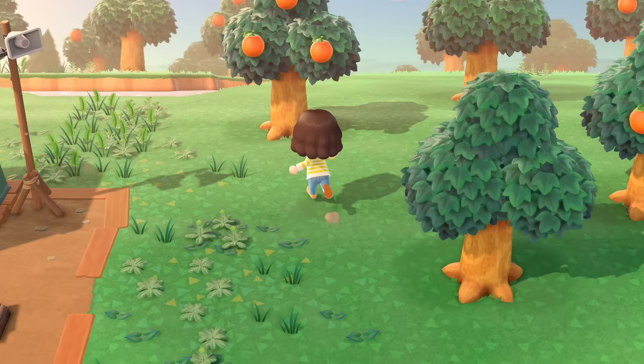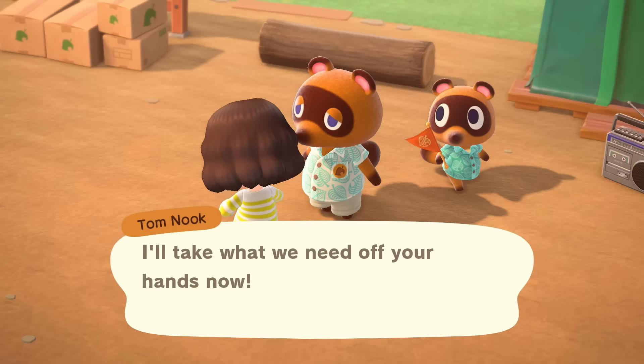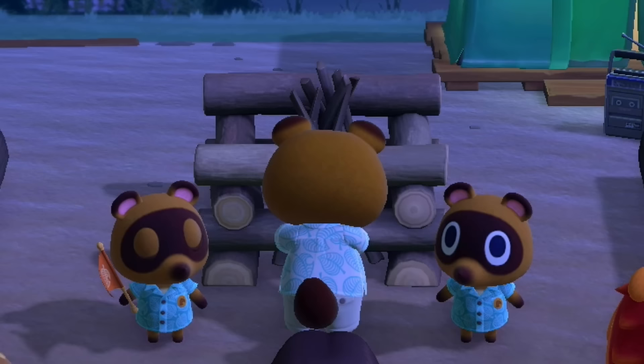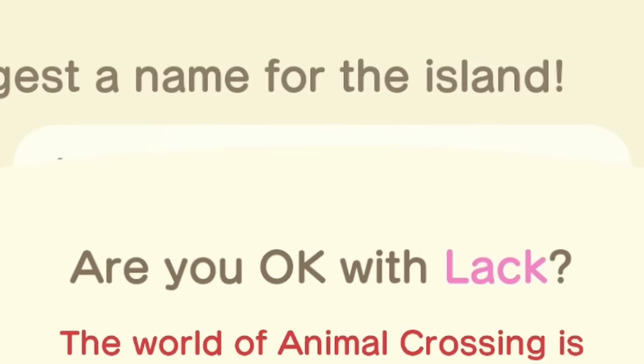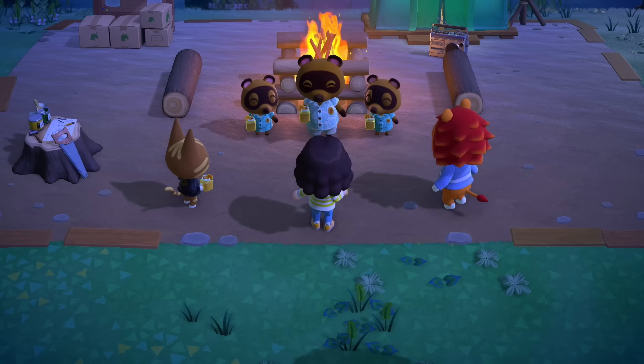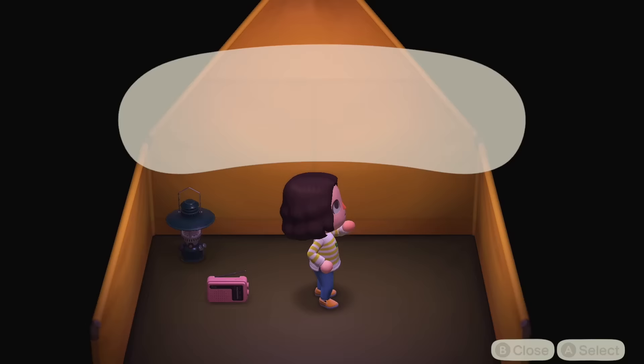I knew Tom Nook was going to ask me for oranges, so I went ahead and collected those as well — he's always really impressed when you do stuff without him asking, basically reading his mind. I handed everything over to Tom Nook, and then it was time for our nightly gathering. Everyone came together, talked about the island, and I decided to name it Lack — because we lack Nintendo Online. And then after a toast of very tart orange juice, I set up my tent, got a pink radio, placed my cot, and passed out.